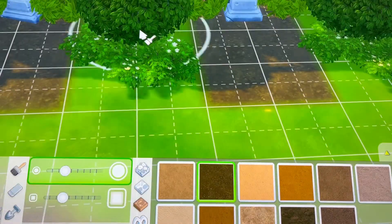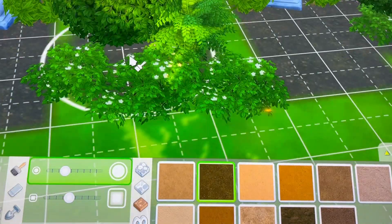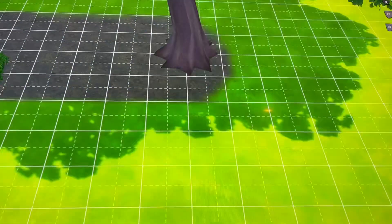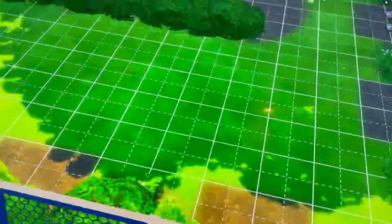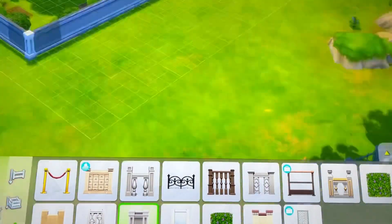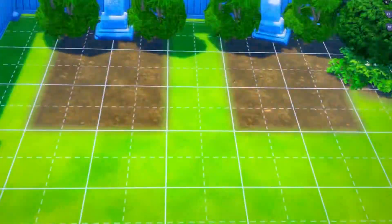I posted this on the gallery so you guys can download it. I didn't get this in the video, but I ended up adding a pathway and putting bushes in the middle where the trees are, though I ended up putting different ones. So if you download it off the gallery it will be a little different — just bushes in the middle and a pathway to go around the cemetery. I'm trying to find a different fence and end up using a white fence because I thought it looked good.